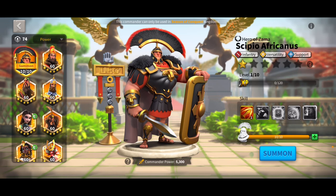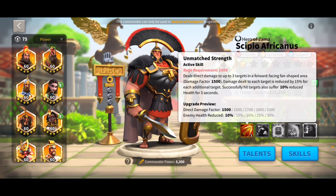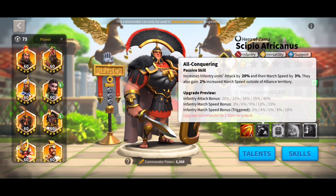I'm going to go ahead and summon him here so you can see him. Scipio Africanus, the legendary version, is this guy here. The minimum skill order I would probably do for him is getting all his first skill maxed, then max his second skill, and probably do him 5-5-5-1.